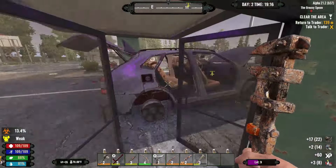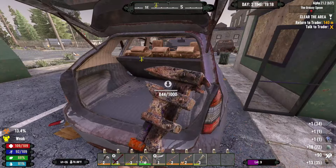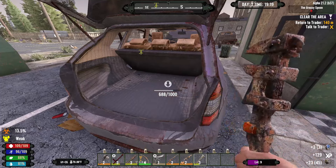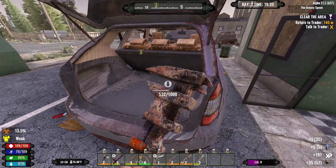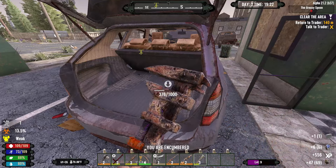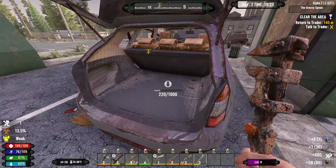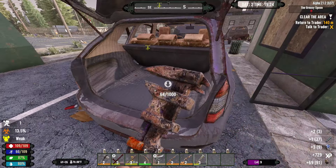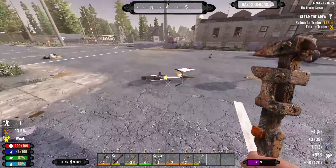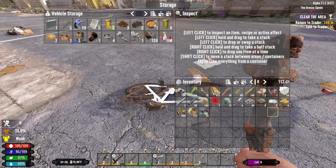We're gonna scrap that. We'll go ahead and take apart these cars because honestly we need more gas — now we even need springs, a battery, and an engine. It'll just be easier to scrap the cars and be able to find it all. And we are encumbered — good thing we're right next to home. And our bike's right there anyway, I think we got slots in it. I did empty it — good. I swear, I can't remember sometimes.